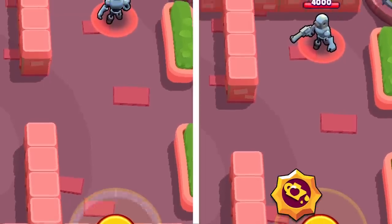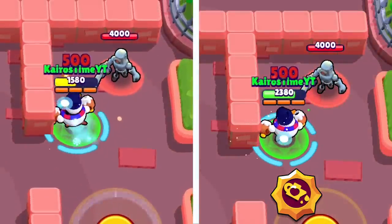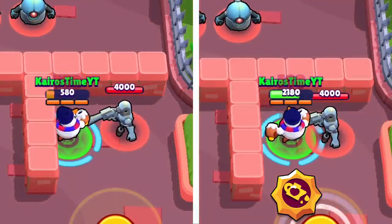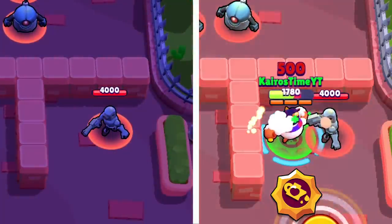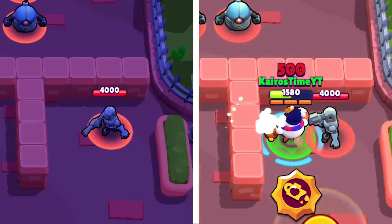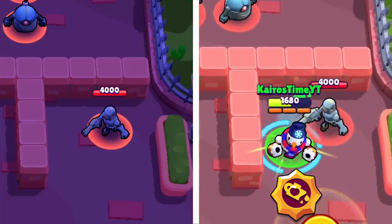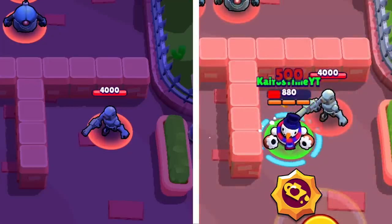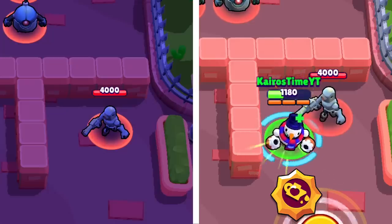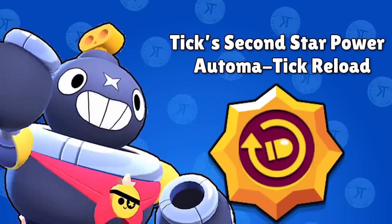Tick's first star power is Well-Oiled. With this star power equipped, Tick heals two seconds faster than normal when he doesn't take damage or attack — it normally takes brawlers three seconds to start healing, so Tick starts healing after only one second. Tick normally takes three seconds to fully unload and reload one ammo, which means that if Tick is attacking as frequently as possible, he'll still have plenty of time in between attacks to heal up. This is why in Tick vs. Tick situations, the Tick with this star power will almost always win.